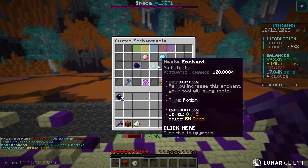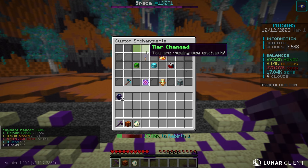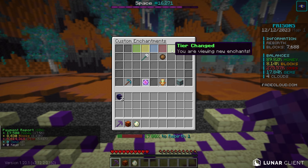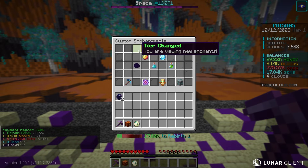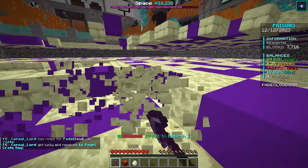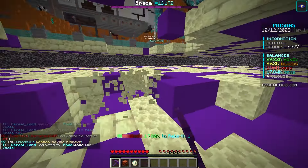I'm thinking the next enchantment we should get is Dragon Burst. I know this one's really good because it'll destroy an entire layer of the mine. All these tier 2, 3, 4, 5 enchants are unlocked at higher rebirth levels, so we'll get there eventually. Let's get back to mining and I'll update you when we try to kill this boss.